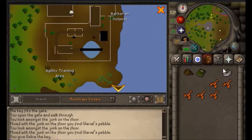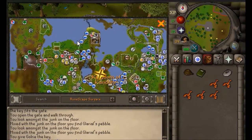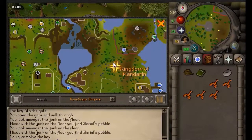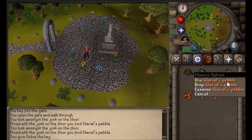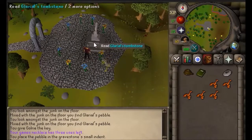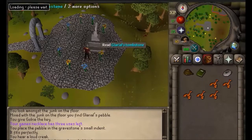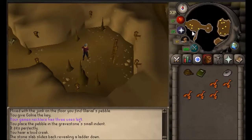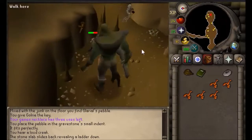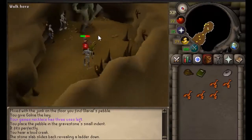Just bring the food, the rope, the book, and the pebble. Teleport to the Barbarian Outpost using your necklace, then run straight south into the tombstone area. Once you're here, use the pebble on the tombstone and you'll go inside. Go to this tombstone thing — be aware, these creatures can one-hit you if you're level 3.